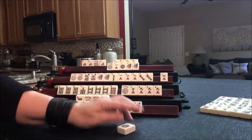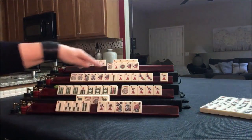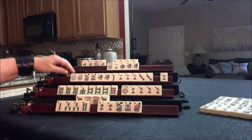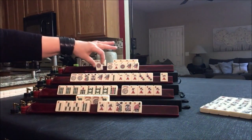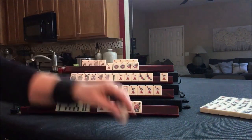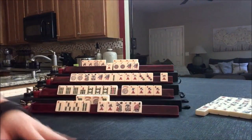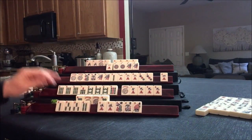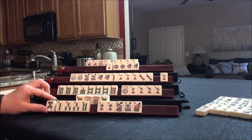1 dot. There are two 1 dots out. Red — that's the third red out. Good thing they didn't commit. They got that one. We're going to throw the joker. Ready on a one crack — north and south with ones. 5 dot — discard.